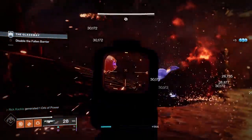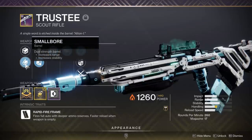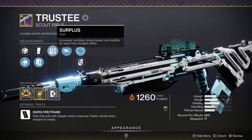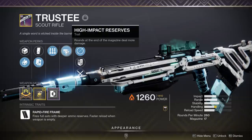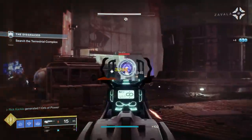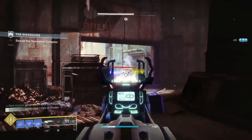At the number 6 slot, we have the Trustee Legendary Energy Scout Rifle. This is also from the Deep Stone Crypt Raid, and I'm kind of surprised to see it here because I think it's great in PvP, but there are a lot of better options in PvE for most activities. But then it hit me — although there are better options for a lot of normal activities, when we're talking about activities involving champions like Nightfalls, Lost Sectors, and higher-level Empire Hunts, it becomes clear why this thing is seeing a ton of play.